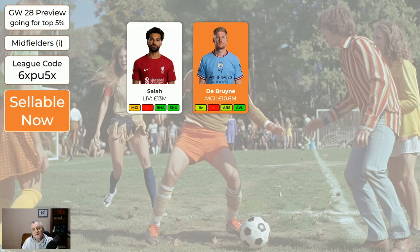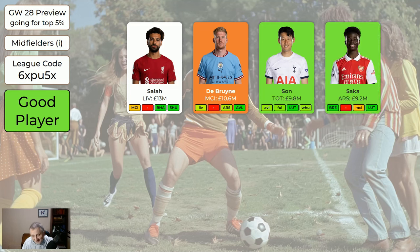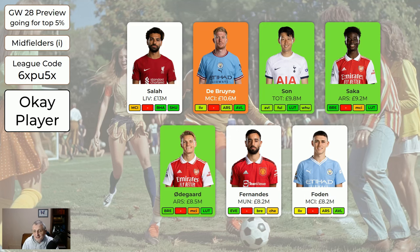De Bruyne has been a bit disappointing with his FPL returns — excellent player, but they're playing Liverpool this week, we're free hitting next week, and the week after that they're playing Arsenal. So if you want to move players around, free up some funds, and you have De Bruyne, it's OK to move him on. Son is a good midfielder — the next several weeks Tottenham have some nice fixtures. Saka's still a good midfielder; he went off at half-time in the last game feeling ill, but he'd already got two assists by that point, and Arteta reports he's fit and expected to play Brentford at the weekend. Odegaard's another good midfielder. Fernandes — still like Fernandes, they're at home to Everton this week so he might do well. Foden — although he's playing Liverpool and then Arsenal in the next two games, he's such an excellent midfielder he could still get returns in both of those.